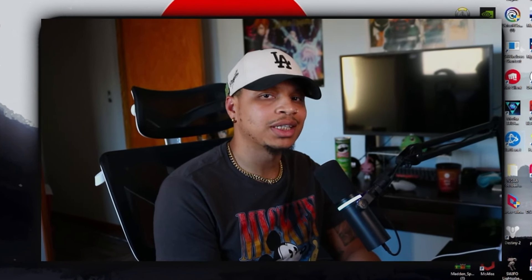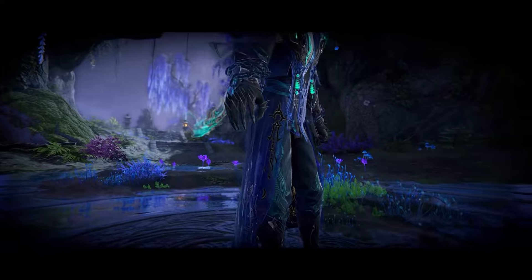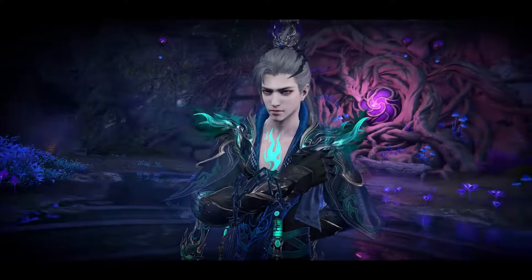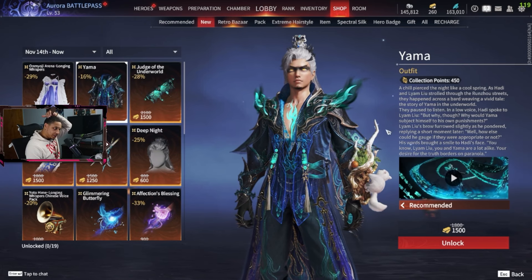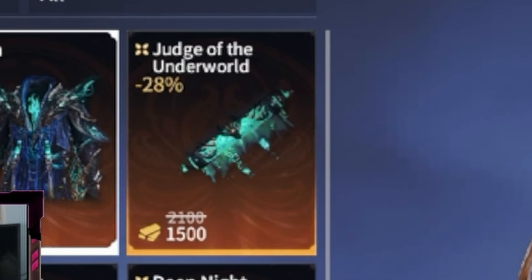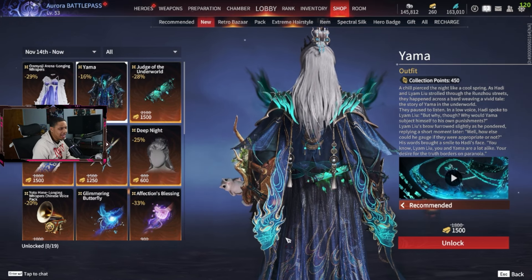Today I want to cover the newest skin that just got dropped — the one for Lamor, I always forget how to pronounce his name — but his new skin came out. If you go into the shop you'll actually see it, and the skin itself is only 1500 gold. If you want the effects that change the way your ultimate looks, that's also 1500 gold separately.